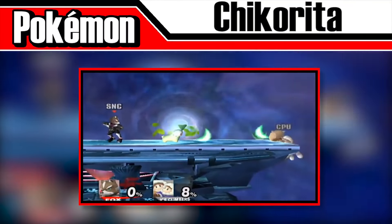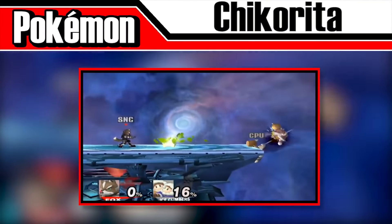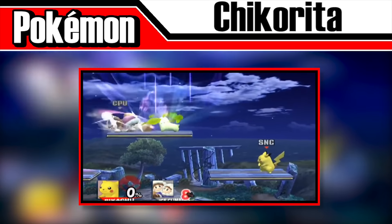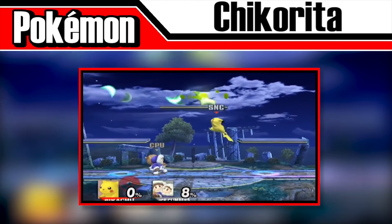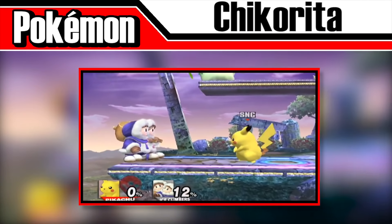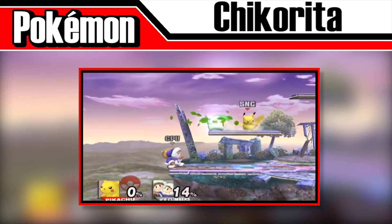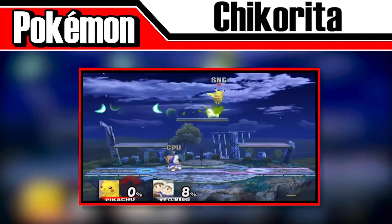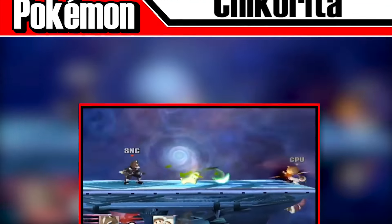Chikorita appears in Melee and Brawl, performing the move Razor Leaf. In the Pokémon games, this move would attack all adjacent foes, but in Smash, instead of attacking in all directions, Chikorita will only throw its sharp leaves in one direction. Though the move is short and easy to initially avoid, it's very good at trapping opponents with its constant quick hits. In Brawl, the move still deals Slash damage instead of the newly introduced Grass damage from the Pokémon Trainer's arrival.